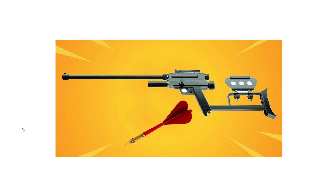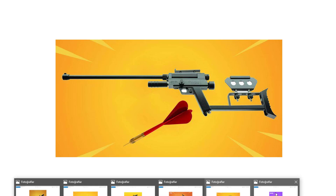Bir diğer konsept silahımız sersemletme dart silahı. Bu silahın sersemletme özelliği olabilir; yediği zaman belli bir süre adam zıplama yeteneğini kaybedebilir, hızlı koşamayabilir ya da tek vuruşta adamı yere düşürebilir. Bayılma silahı olduğu için düşünsenize, tek vuruşta adamı yere düşürüyorsunuz. Çok güzel bir konsept silah.